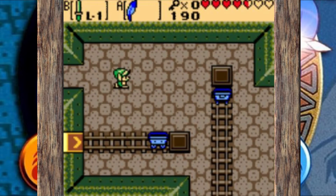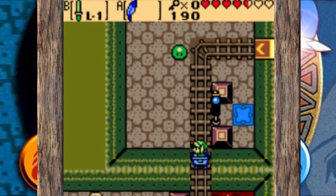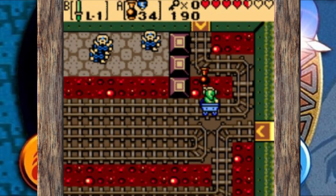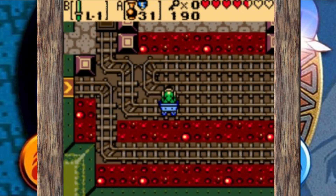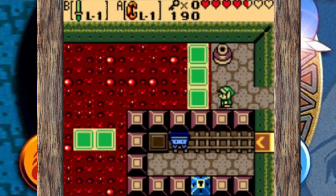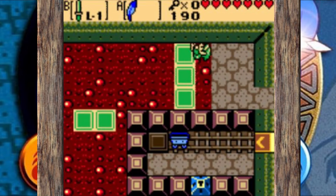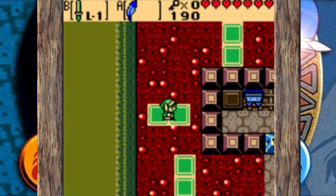I kind of like the idea of the mine cart tracks having switches you need to hit to change their direction so you can progress. Whether it's using the colored blocks to switch them or hitting them with your sword, it adds another layer of puzzle variety. That room we just went through is actually very tough — you have to hit all those style foes to get the door to open, and the mine cart only goes in one direction, so if you miss them you basically have to restart.